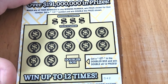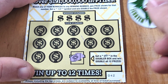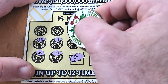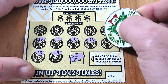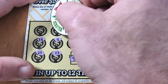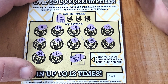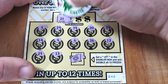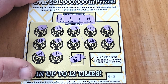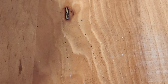Last $5 ticket, number 42. No gold nugget, no gold bar. Checking numbers — 21, 3, 1, 15 — no matches. Another loser. So we got one win out of five $5 tickets. That's okay, on to the $10 tickets.